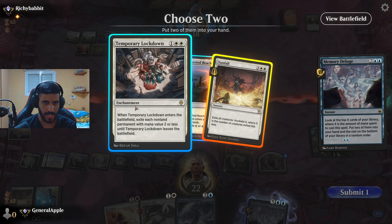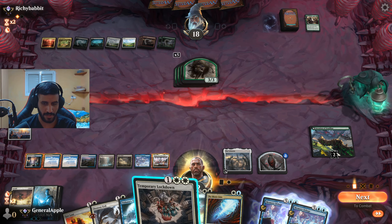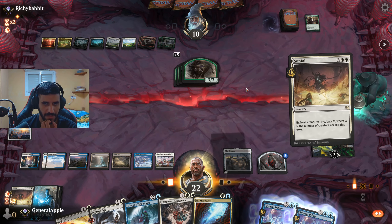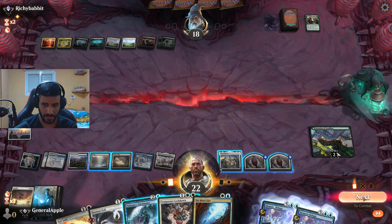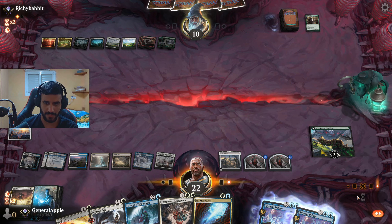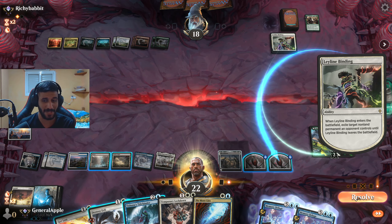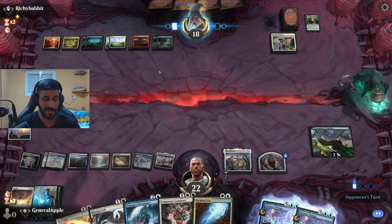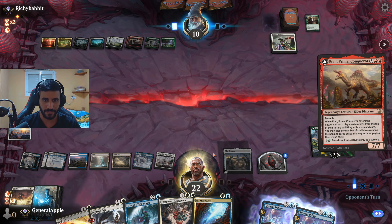I'm tempted to Sunfall here, but Temporary Lockdown is great even though it exiles my Incubator token too — it's a bit of a double-edged sword. I'd much rather Sunfall and have a really huge token. We force the Leyline Binding out of him — he'd been sitting on it from the start of the game! We could have used Destroy Evil but we definitely want to keep the Tishana. He's clearly not casting Atraxa because he's afraid of the counters. He's sitting on her extremely hard.